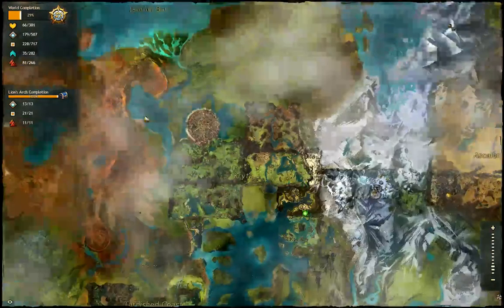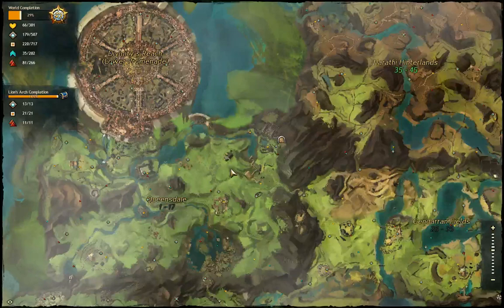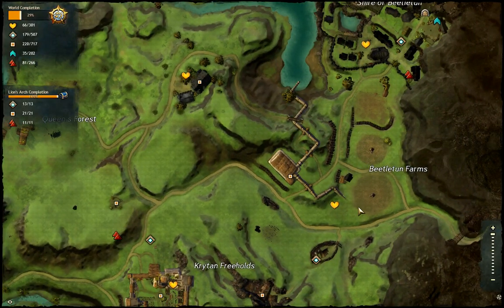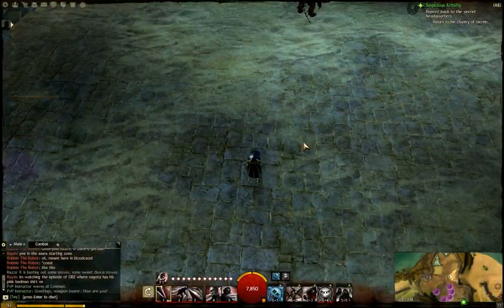This is especially efficient in areas where there are farms or things like that. I know for sure that in Queensdale in this area there's a bunch of farms, and there'll just be 10 or 15 crafting nodes in a little area. Places like that are a great spot to just stock up on that stuff. You can either use it or sell it and make a little extra money — it's a super quick way to do it.